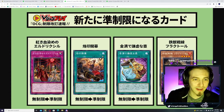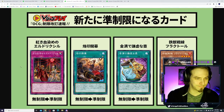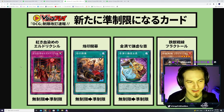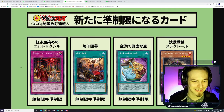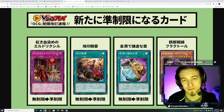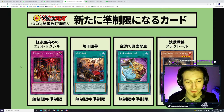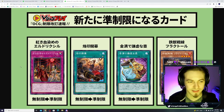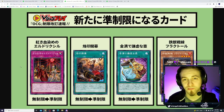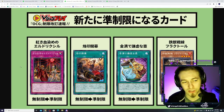Moving on to cards going to two — first is Eldlich: Sanguine — the Eldlich the Golden Lord continuous trap. It summons directly from the deck or graveyard, and you can banish it to set Golden Land cards. Even late in the duel it's still very alive, unlike Black Awakening which can't revive from the graveyard. Sanguine can also summon any zombie, but if you control no Eldlich monsters you're locked into Eldlich summons — which is why it's really good in the Doom King version of the deck.